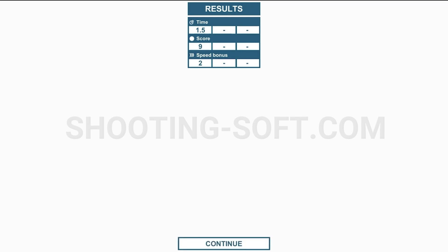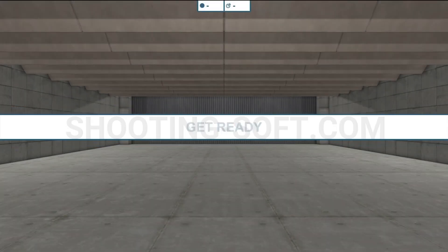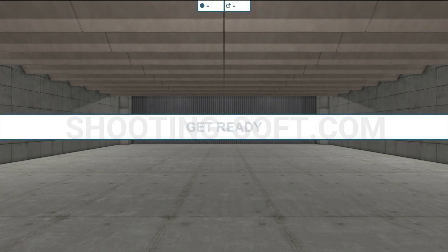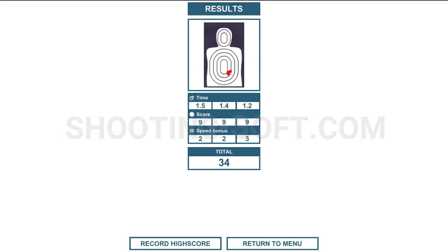My AAR shows round 1: 1.5 time, score of 9, speed of 2. Round 2: 1.4 time, score 9, speed bonus of 2. Third round: 1.2 time, score 9, speed 3. Total of 34, which gives me Rifleman. Looking up at the target, I have three shots at about the 5 o'clock position — that is not normal for me.